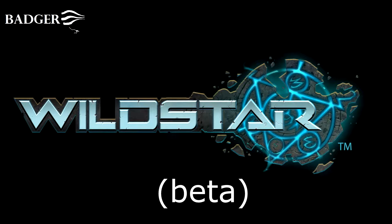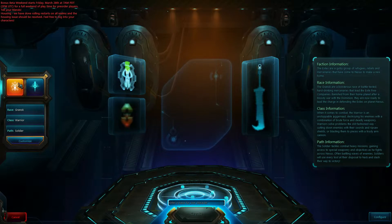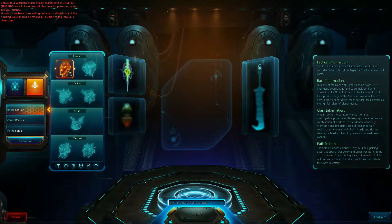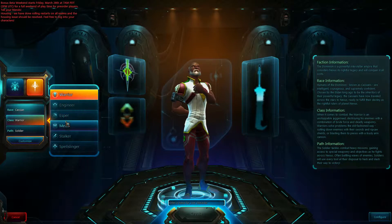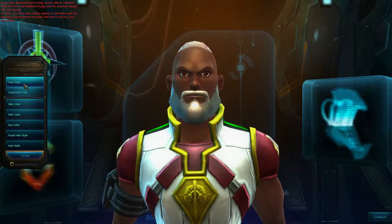Hi guys, today I'm going to be having a little look at the Wildstar beta. I've been signed up for a while but I've never actually been invited, so now I've got my pre-order in it's time to actually have a go and get in game. I've had a little look around the character screen before but my computer crashed, so this is basically from the beginning.